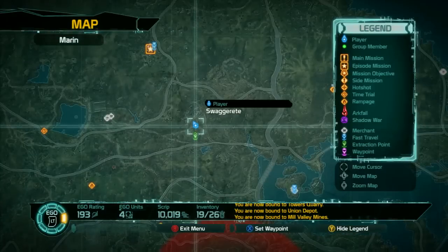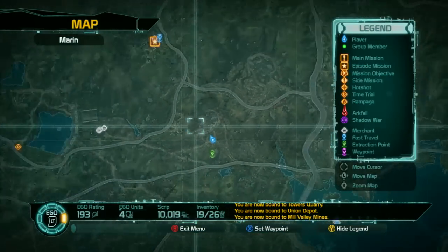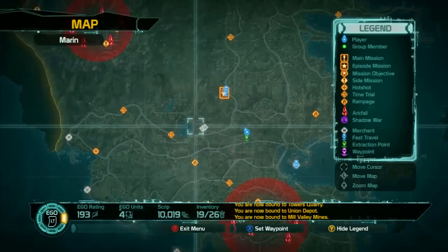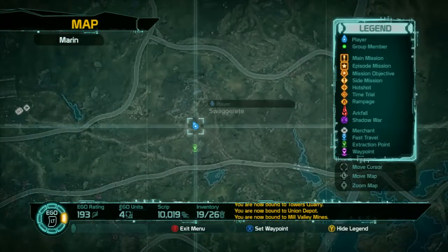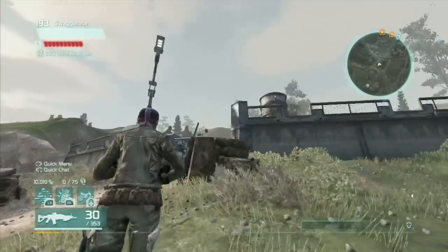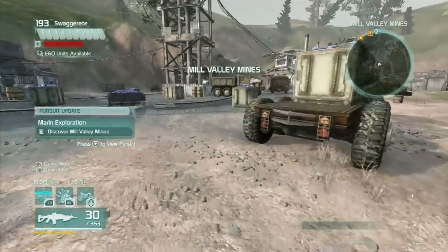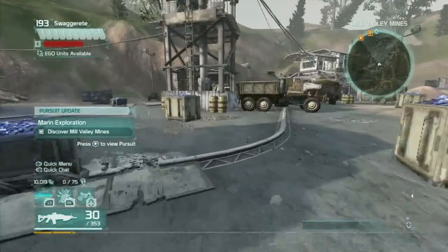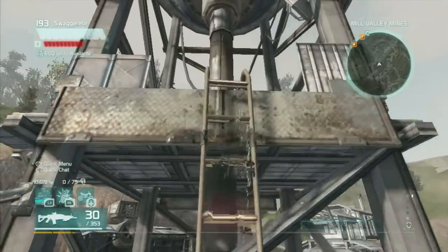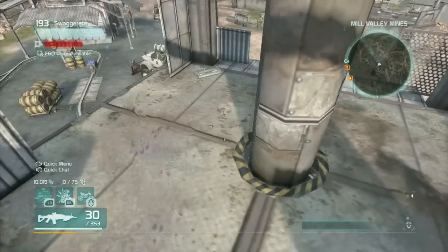And then at Mill Valley Vines here, which does have its own extraction point. We're going to head inside and go up to the tower. And there you go — other corner.